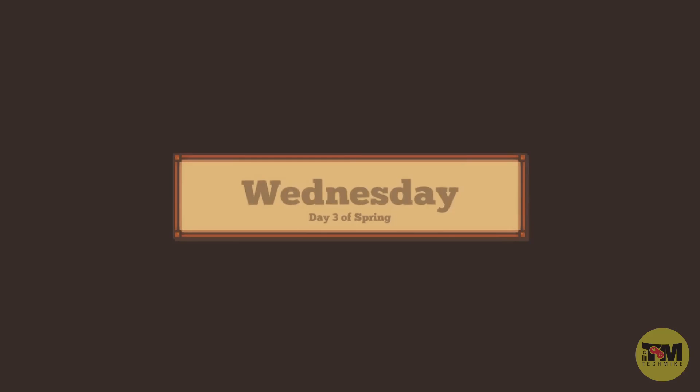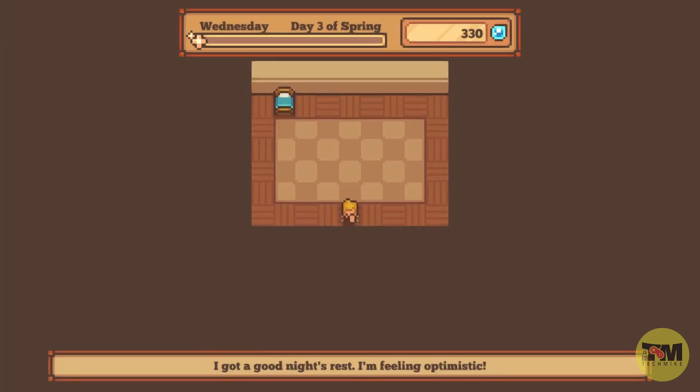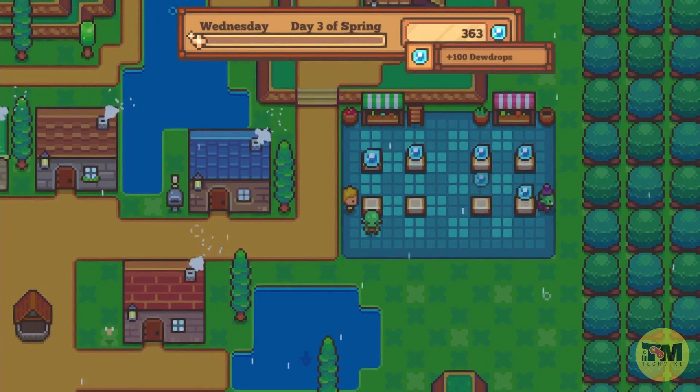There is also a marketplace where you can sell some items to gain more dew drops. As you can see right here, I'll go and collect some dew drops. So that is Littlewood — a great little casual game for everyone.